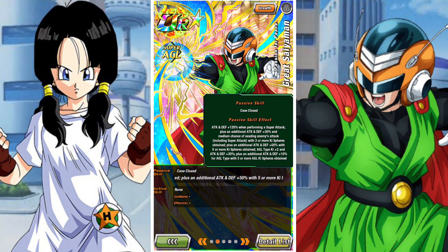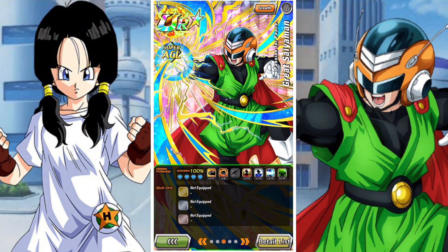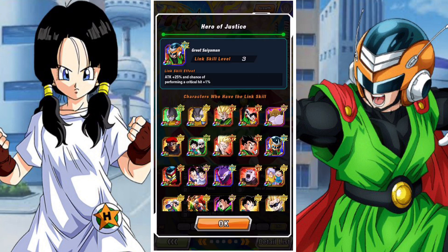He's an AGL type lead of ki plus 3, HP attack and defense of 90%. He raises defense for one turn on his super attack and has attack and defense of 120% when performing a super attack. An additional attack and defense of 30% and medium chance of evading the enemy's attack with three or more ki spheres. An additional 50% with five or more ki spheres obtained. He gives AGL type units 2 ki and attack and defense of 30%, and an additional attack and defense of 10% for AGL types with three or more ki spheres obtained.